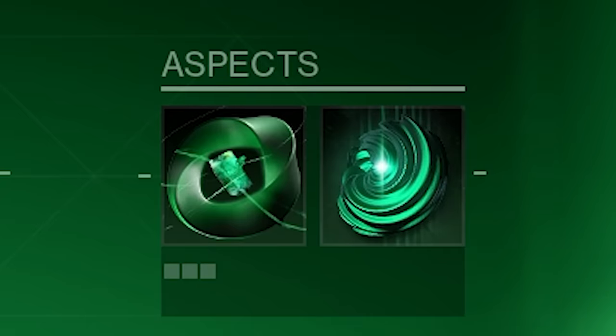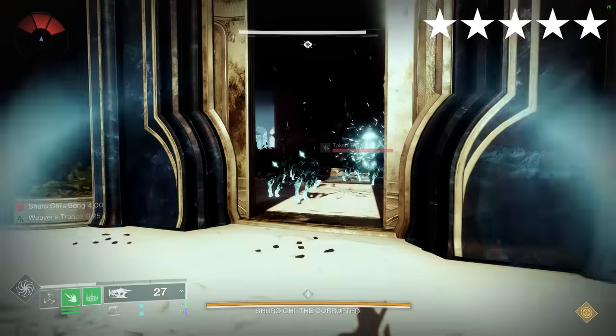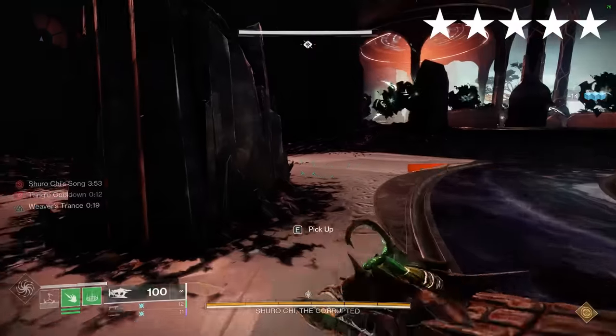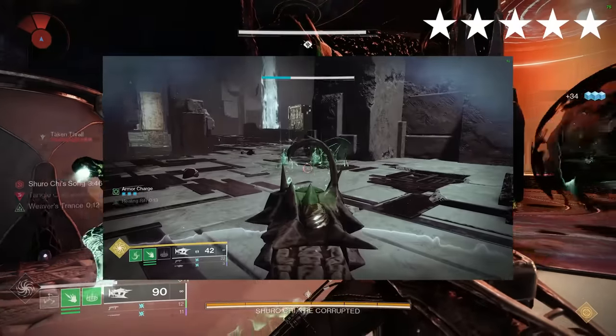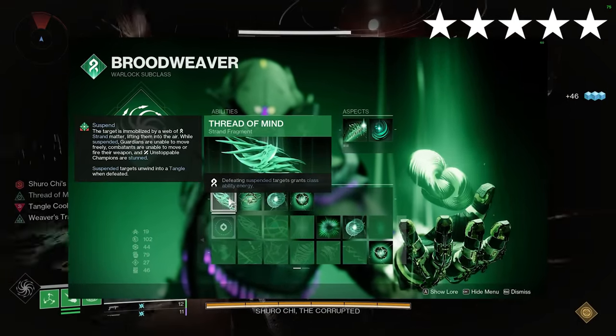Necrotic Grip. Strand. Aspects: The Wanderer, Mindspun Invocation. Fragments: Mind, Warding, Generation, Continuity. Consume your Shackle Grenade to activate Weaver's Trance, during which every kill you get will suspend enemies around them. You can use this with Osteo Striga and Necrotic Grips to poison enemies and create massive death-chain explosions that wipe out entire rooms. I've got an in-depth showcase of a very similar build in a recent-ish video — just swap Weaver's Call for Wanderer.